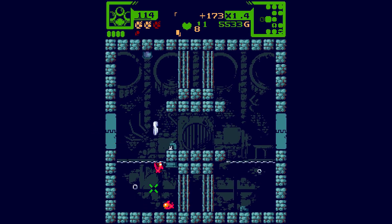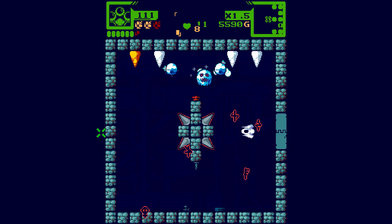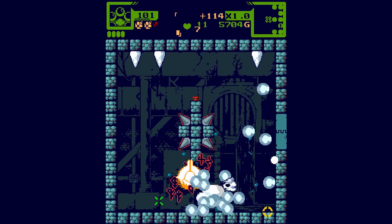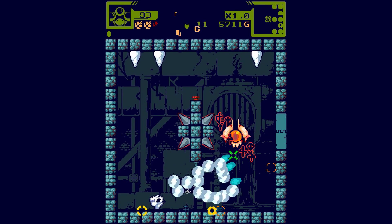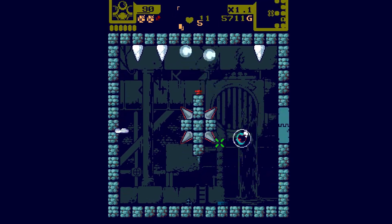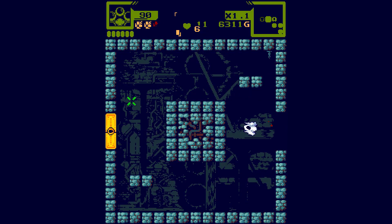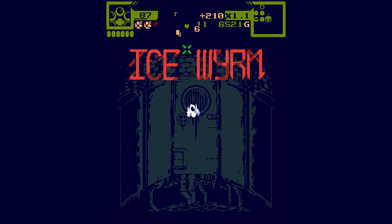Fish enemy encounter. Getting caught off guard - just not knowing what to expect from these enemies. We got one, and I got a new item for doing that. No key though - I don't know where the key is.